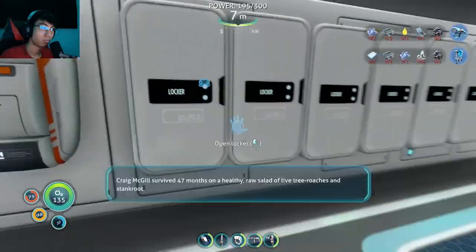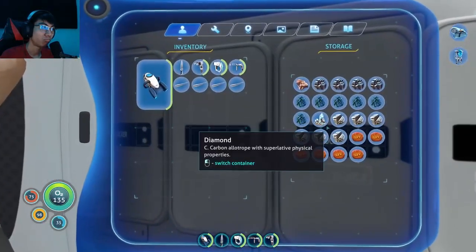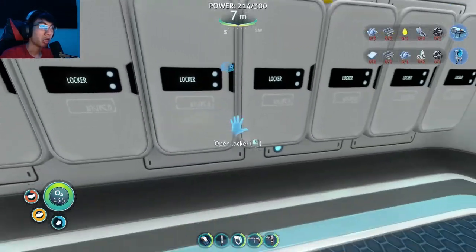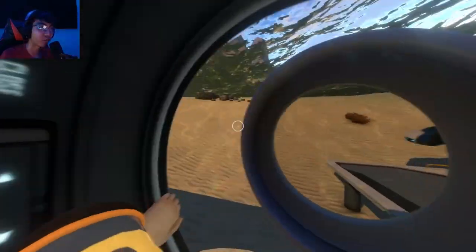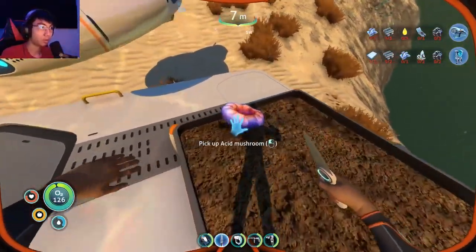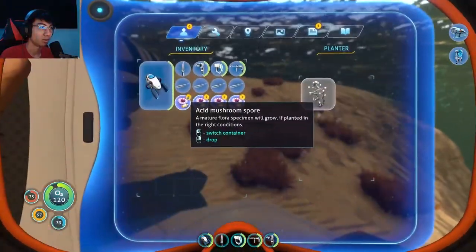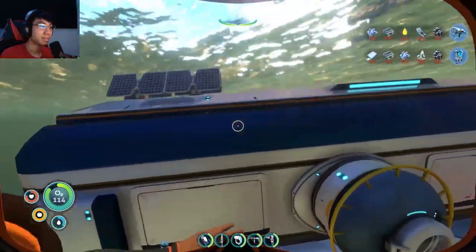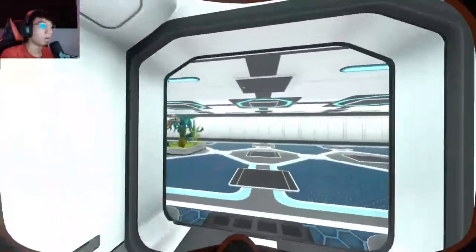Welcome aboard, Captain. Survival strategy: Craig McGill survived 47 months on a healthy raw salad of live tree roaches and stank root. Thanks, computer wife, very good information. I believe if I place this in here — yeah, there we go. Make more of those guys, good, good, good.